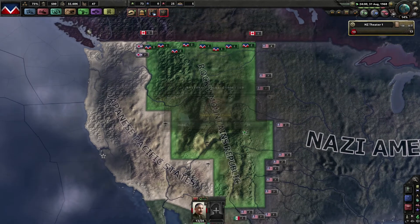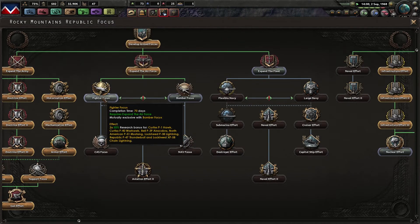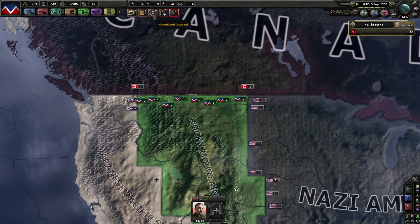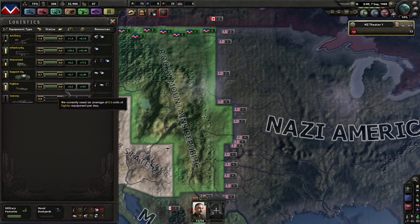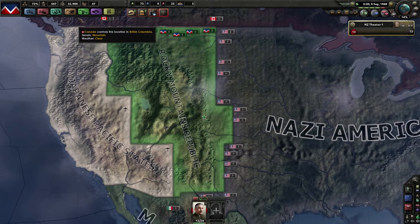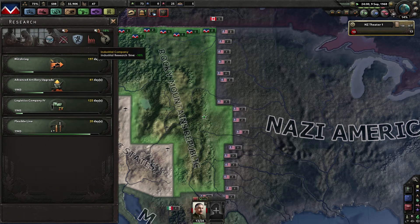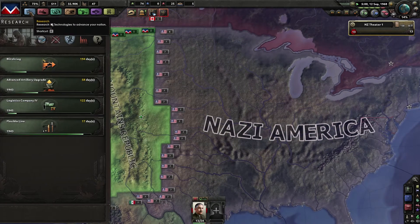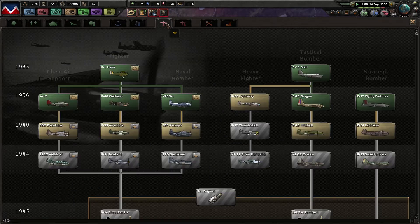Expand the air force: fighting focus, bomber focus, fighter focus — of course, why would we get anything else than fighters. Are we getting fighters? 175, 157. Research-wise, we are not actually researching fighters — why not? Have I researched them, or did I just click on them and say next time we want fighters? I just clicked on them.